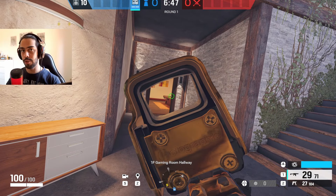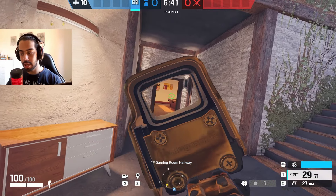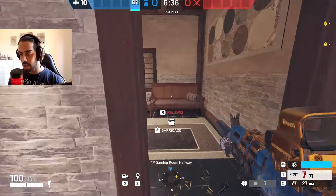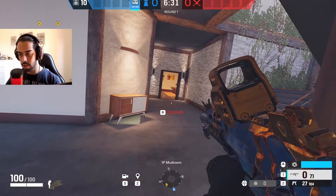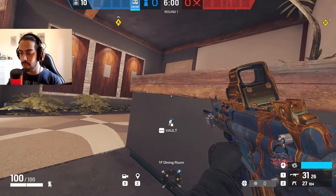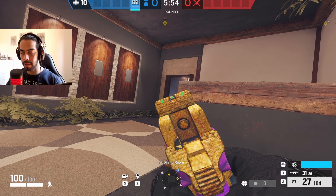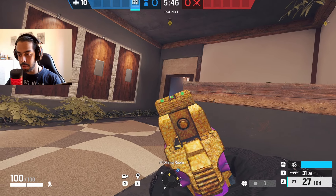Let's talk about crouch walking. A lot of new or low-rank players do this and it's super wrong. They want to move around or flank and they just crouch walk all over the map. Two things: first, you're not quiet — you're making sound. Second, you're at a disadvantage. When you want to pick your enemy, your crosshair might be low and you're slow, so you just die. What you want to do instead is alt walk — slow walk. Hold your alt key, and you'll move slower and silently.